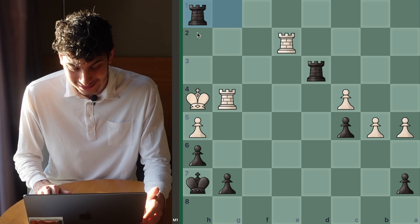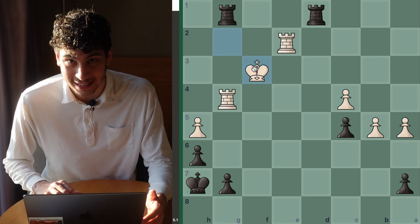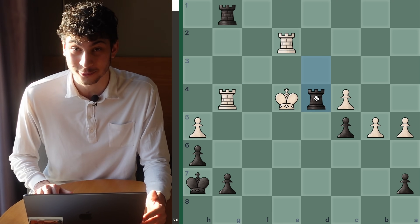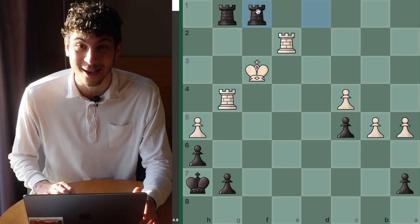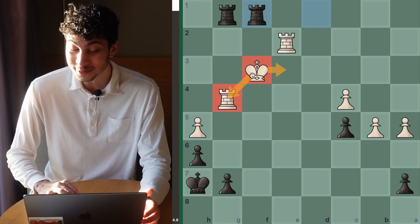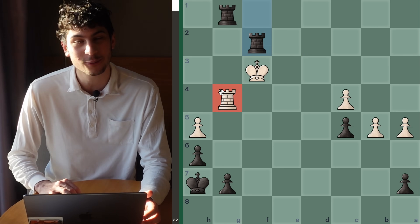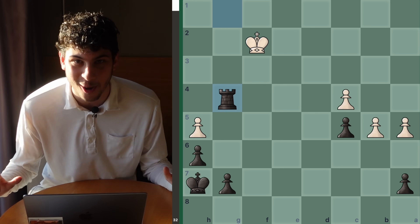King h3 is not good, and the only other possibility is king f3. Now Rook d3 works, but you have to find some really nice things after the king moves — find Rook d4. If you saw this, full points. But there's also the more crafty Rook f1, trying to pull the king off of the rook. If the king moves out east, you just take the rook on g4. If you block with Rook f2, you can deflect the king off the g4 rook with Rook takes f2, and after king takes, Rook takes g4 — it's completely over.